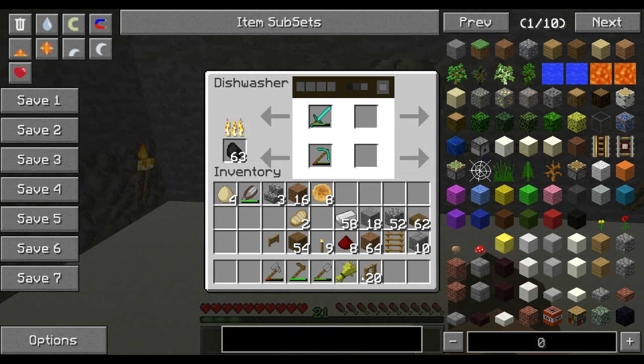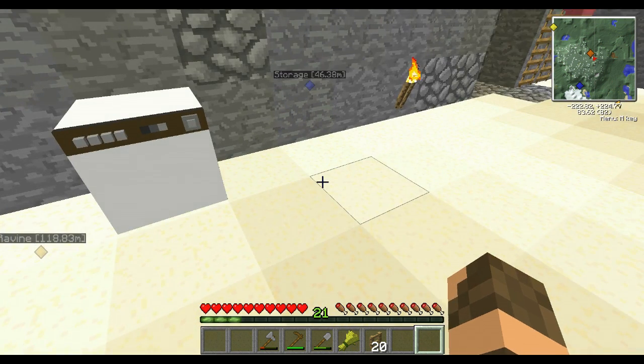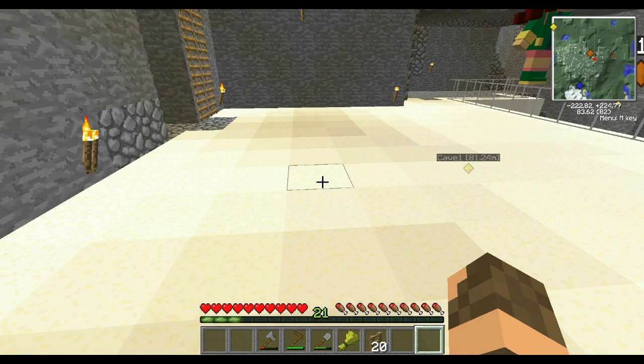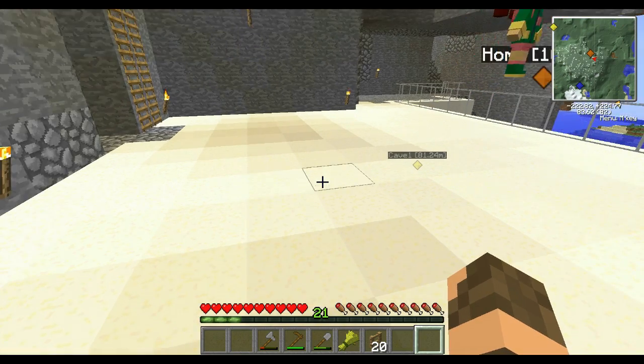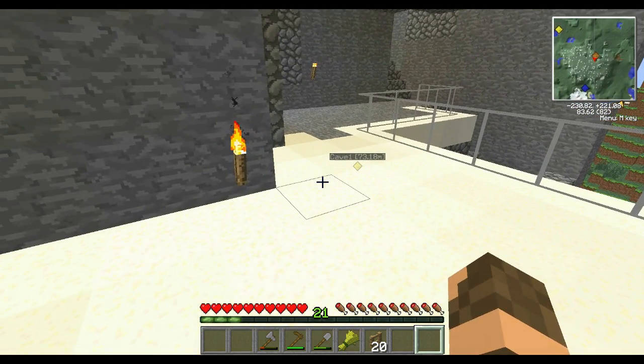I don't want to repair any of the stone things. I believe this takes quite a long time. Let's wait and make sure these arrows are getting at least some progress before we turn away. Come on — there we go. They don't turn white, they disappear. We'll let that do its trick, and while that's going on, since I don't have a pickaxe or sword, let me go show you more of the animal pens.